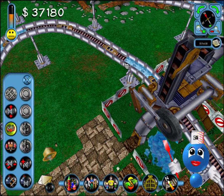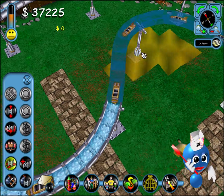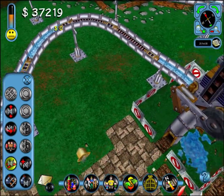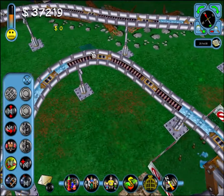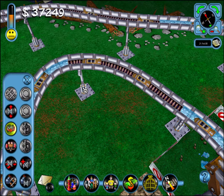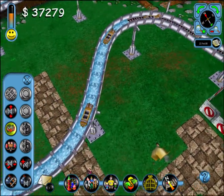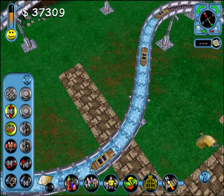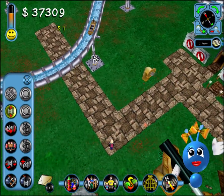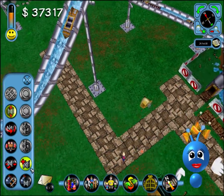The visitors who've eaten in your park are very satisfied — congratulations! To change a track support's height, click on it and hold the button while you move the mouse up and down.